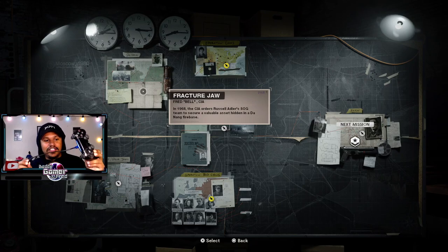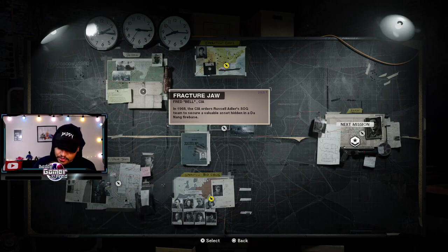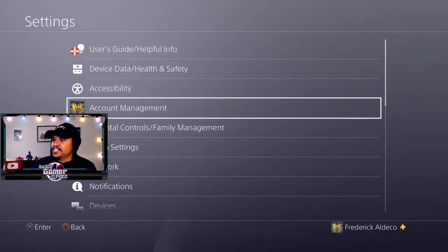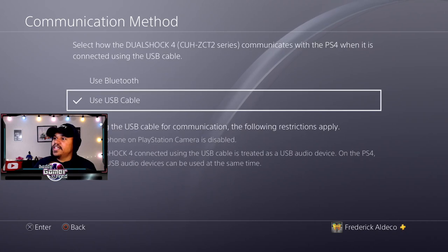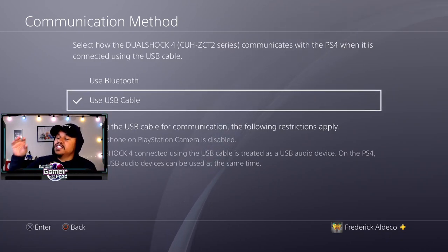The only solution people have come to is to connect the controller via USB — like what you use to charge the controller — and then go into your PS4 settings. Go all the way to your PS4 settings and where it says 'Devices,' make sure your controller is using the USB cable, not Bluetooth. Use the USB cable so it can send the signal through there instead of Bluetooth.